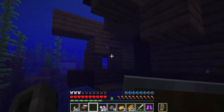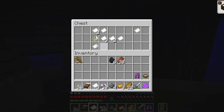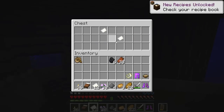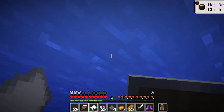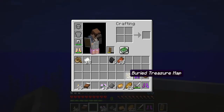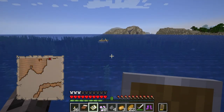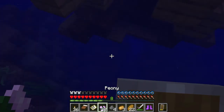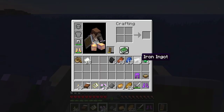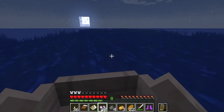I'm kind of on a treasure hunting spree, so we're going to try and do that. There's just some maps in here — but a buried treasure map, so that actually will play out in my favor. There it is. The other chest has iron, lapis, and emeralds — not bad, not bad.